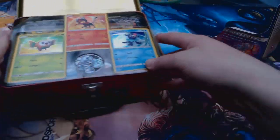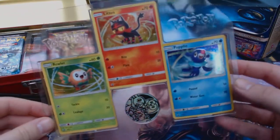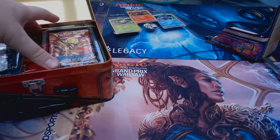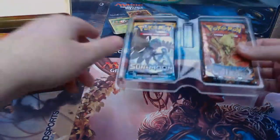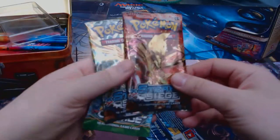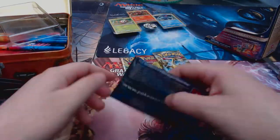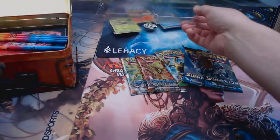At the top we have the three promos and a coin — they're really cool. I have Moon because my brother picked Sun, and I picked Rowlett as my starter while he picked Litten. We have the five packs which we'll open in a minute after we've gone through everything. We've got two packs of Steam Siege, one Fates Collide, and two Sun and Moon — we'll be opening those in a second.